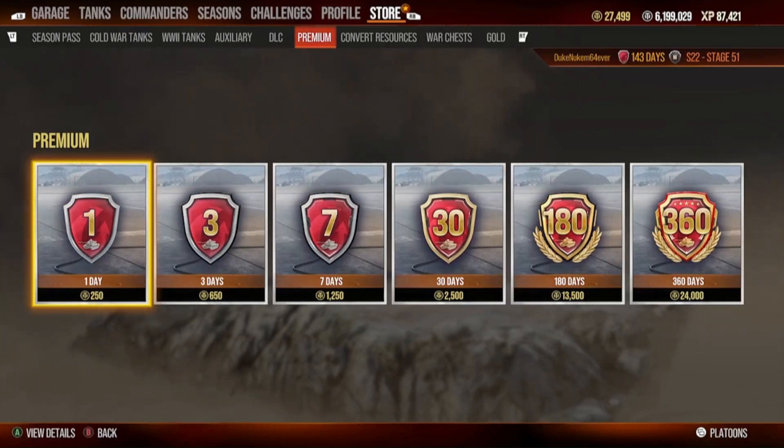Premium time — I do not buy this, ever. How do I have 140 days? Real simple: I do contracts, get to three days, then leave and go to another contract. I milk the contracts for three days, get out, go to another contract, milk it for three days, preferably the easiest ones and lowest tiers possible. The last premium time I ever bought was Black Friday 2022. It's been over a year and I haven't bought any premium time at all — it's free, so go get it for free. Don't pay real money or gold for items you can get for free.